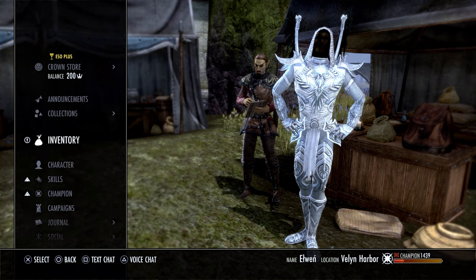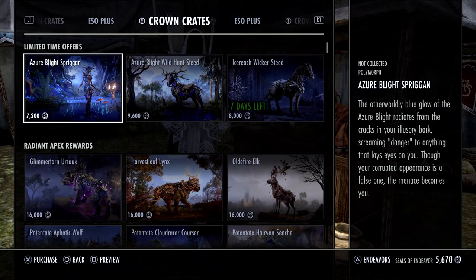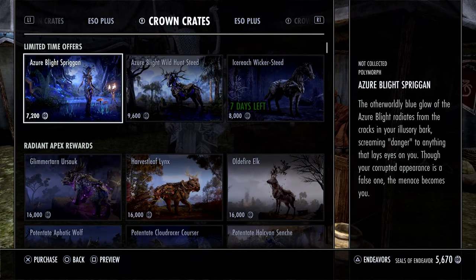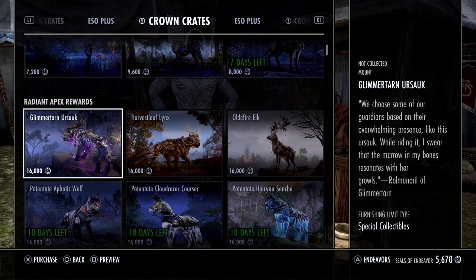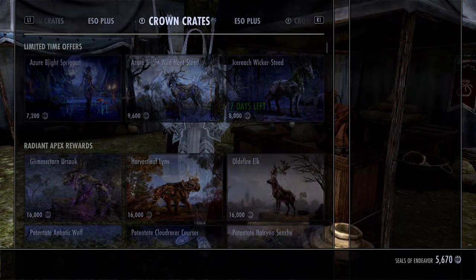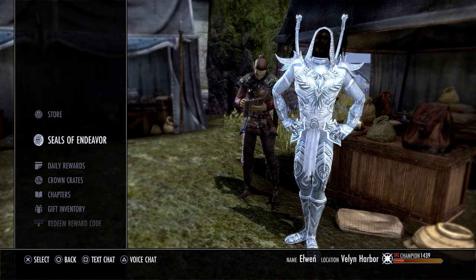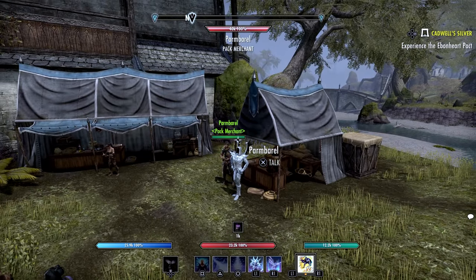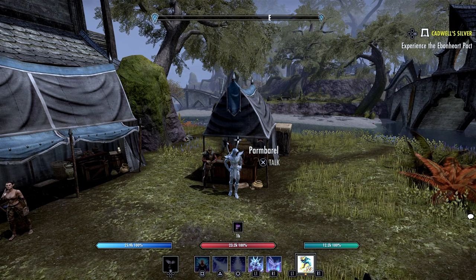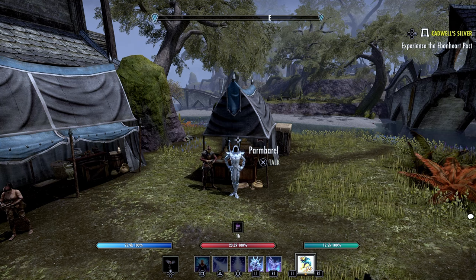Once you've completed endeavors, you can go into the crown store and go to the Seals of the Endeavor section to see what you can purchase with those seals in each section. A lot of the stuff is not cheap, but eventually if you play all the time you can get premium rewards just from logging in and doing your basic Seals of the Endeavor quest every single day. That is a great way to get mounts and other things from the crown store if you don't have the cash to buy crowns — because I understand sometimes cash is tight and not everyone can spend money on the game.